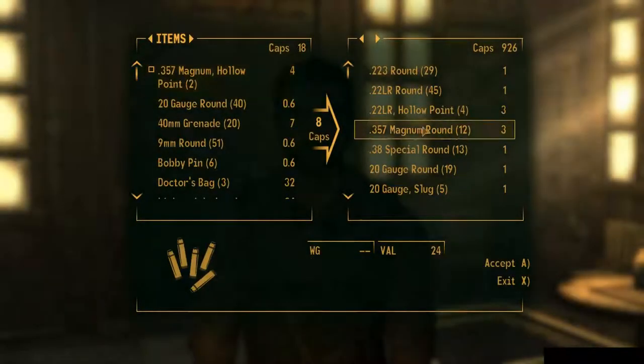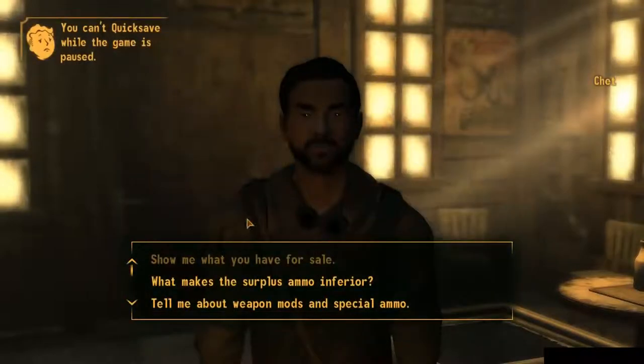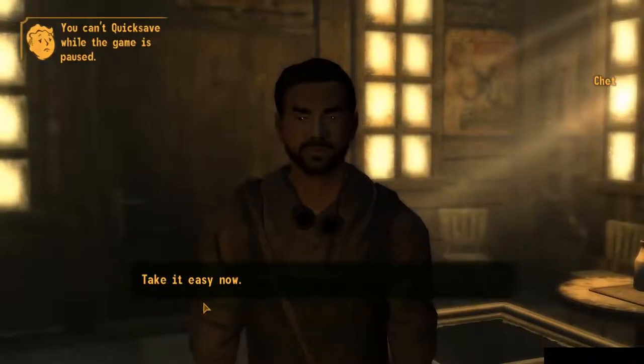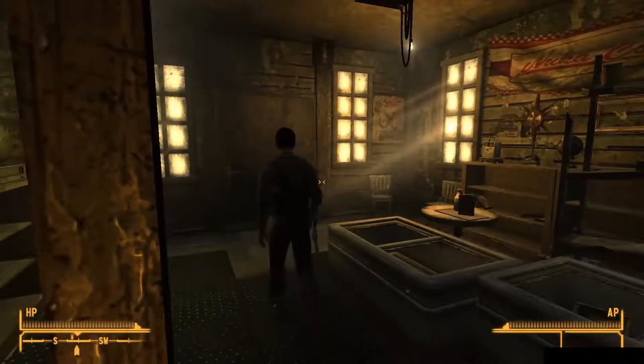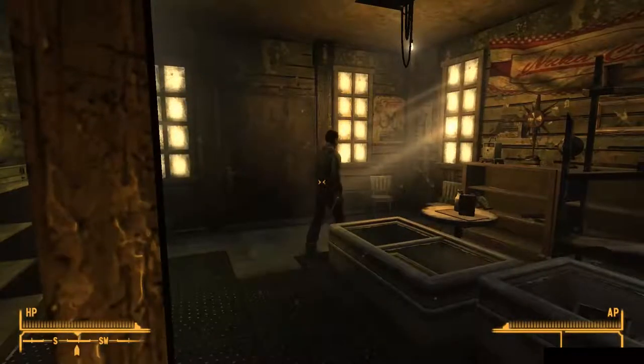Now, let's get down to the bread and butter tech of the game: reload dashing. Reload dashing is an incredibly fast way to move around the map that heavily relies on some bugs in the reload animation of weapons that reload one by one, such as the .357 revolver.